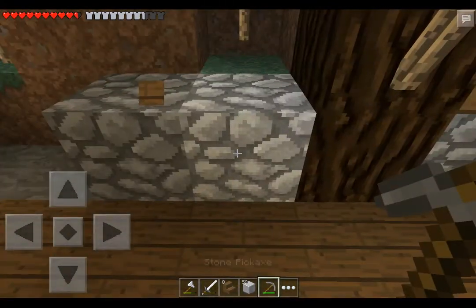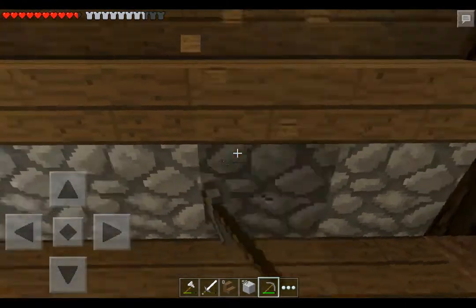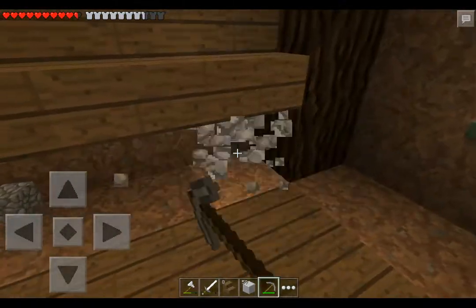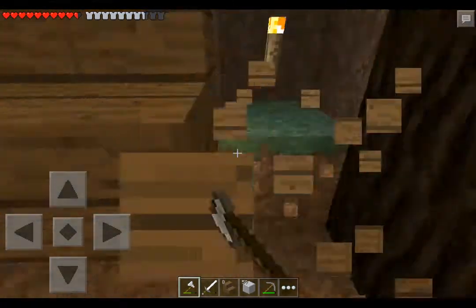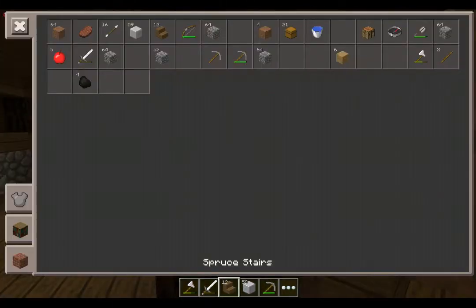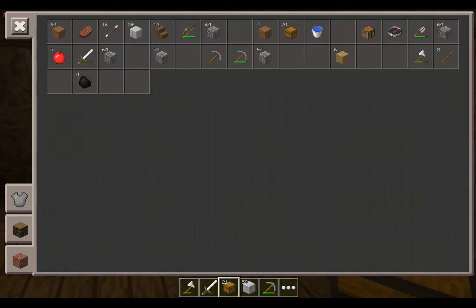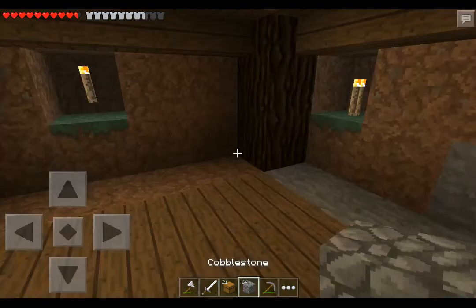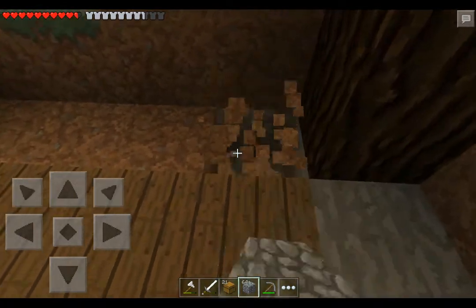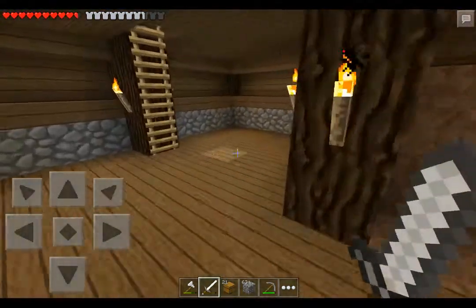We need a lot of space. We have to get this looking pretty because you can see through the cracks of the chests and stuff. I made like 22 chests or something — actually 21. And I broke my shovel, so I guess we're gonna knock it out with our fist. Actually, I'm just gonna go make a shovel. I need to anyway.